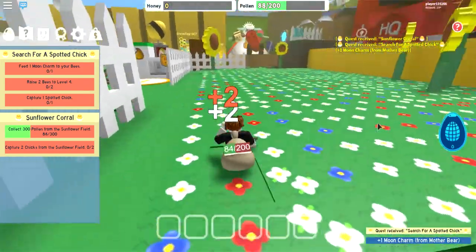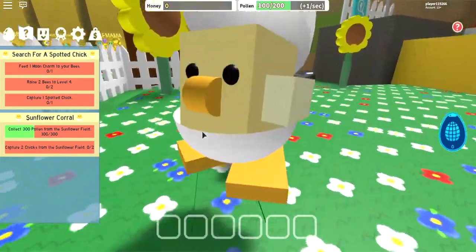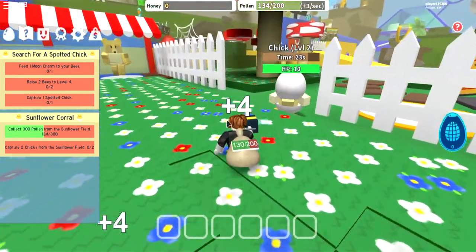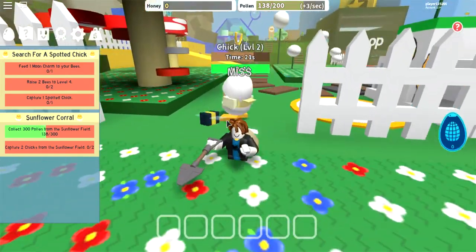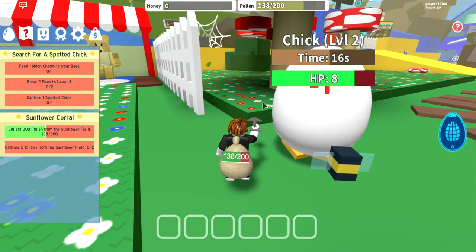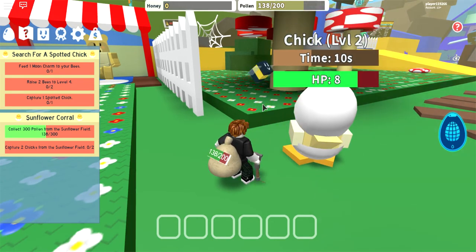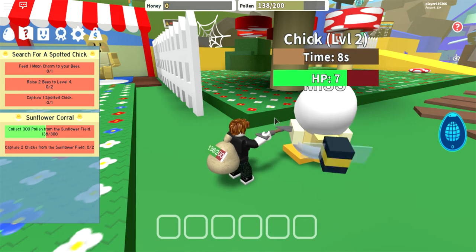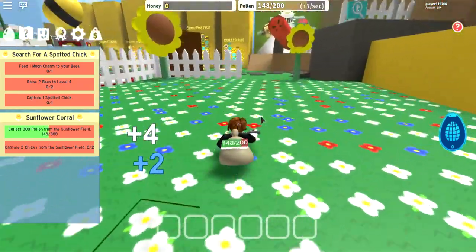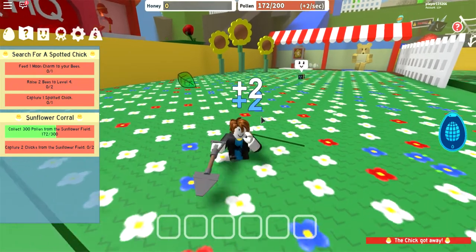So I got the quest — search for a spotted chick. And if I'm correct, one moon charm will level up a level 1 bee to a level 4. Attack can be a level 2, so this bee could miss its attack because it's a lower level — it's level 1. And since it's in its little egg stage, it also can be attacked; sometimes it blocks attacks. I think he's going to get away, so I'm just going to grab some stuff and leave. Yeah, he got away.